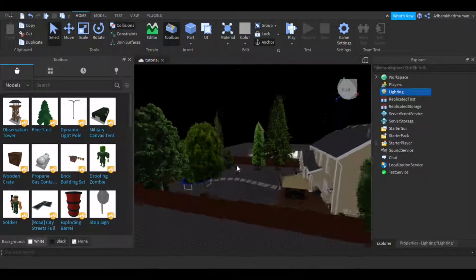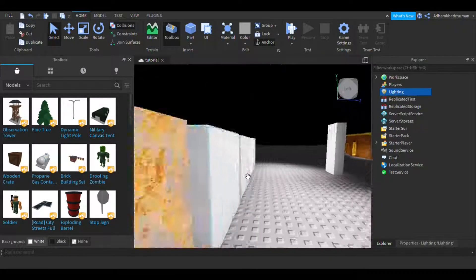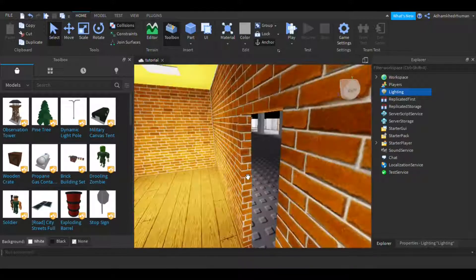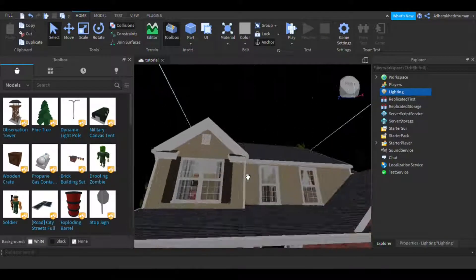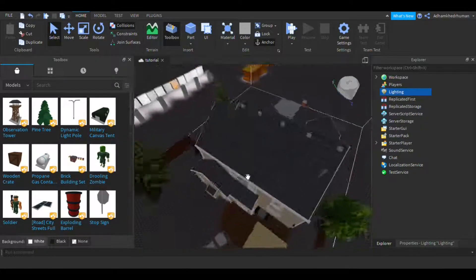Hello everybody and welcome to this tutorial. I'm going to be talking about how to make your game better — graphics, lighting, general look of the game, reflections, all that stuff.